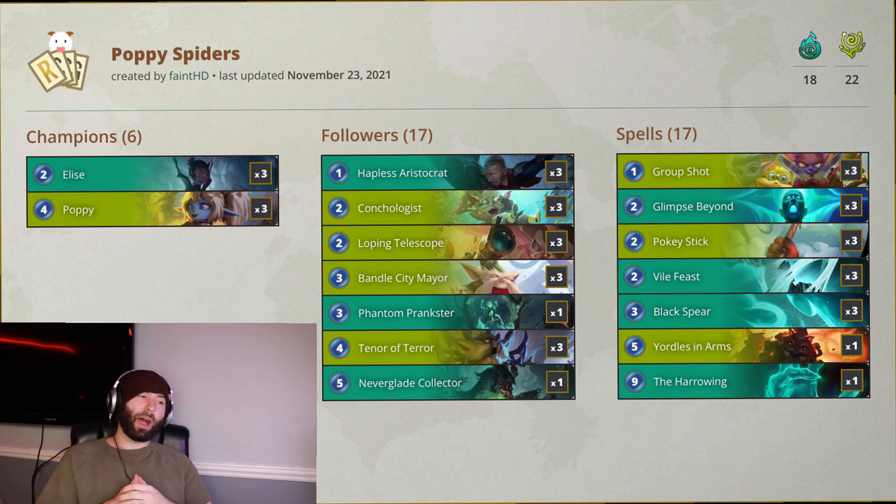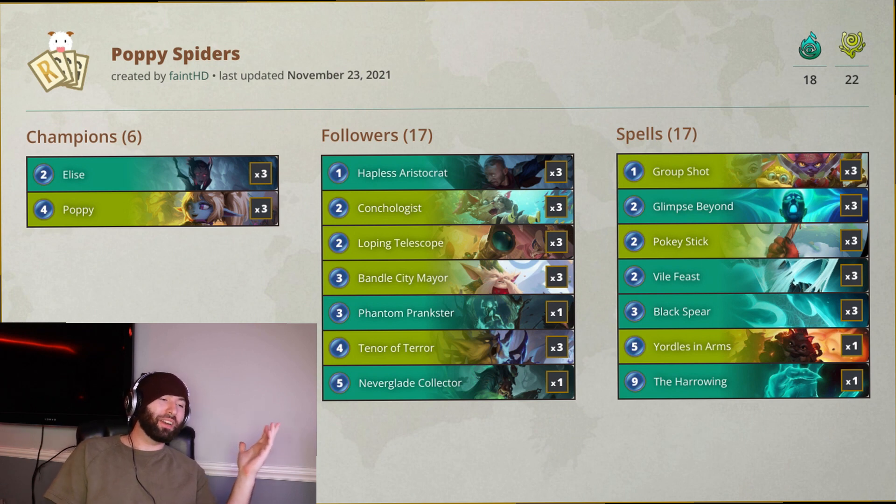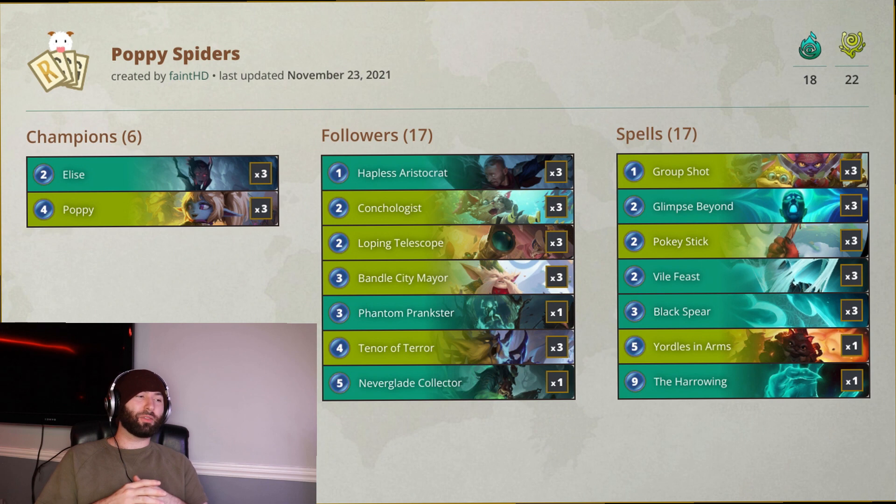We have a one-of Harrowing — I'll be honest, I was not completely wowed with it. It felt a little bit low impact. I could see it doing some damage with Prankster and Collector, but if you don't have that it feels like something I'd potentially cut from the deck. We also have Bandle City Mayor, which helps you curve into a bunch of Telescopes for one mana. Poppy will get reduced to three mana, you also create cards and get the reduction on those as well.